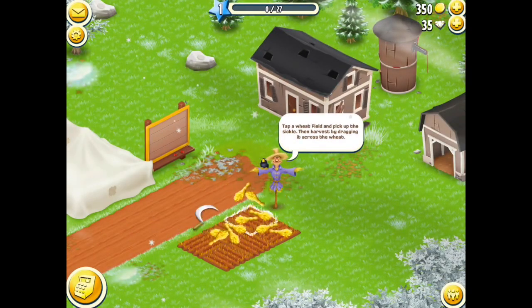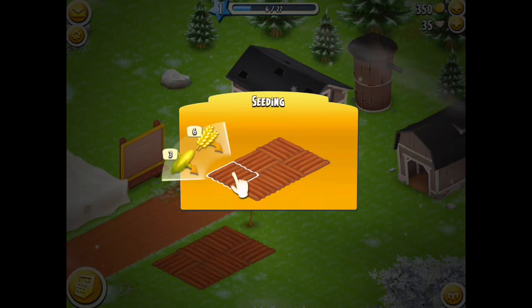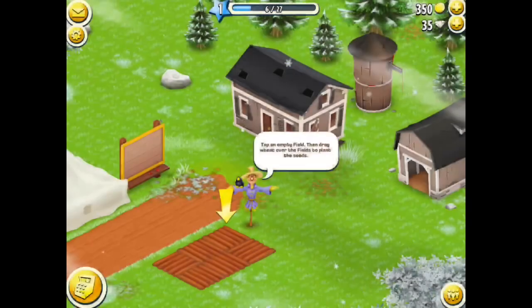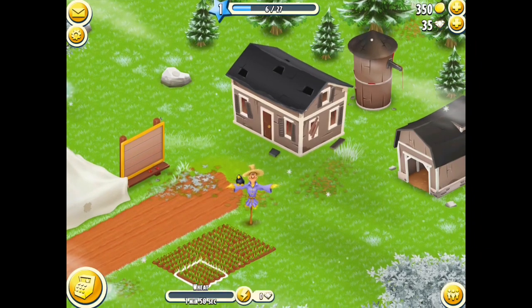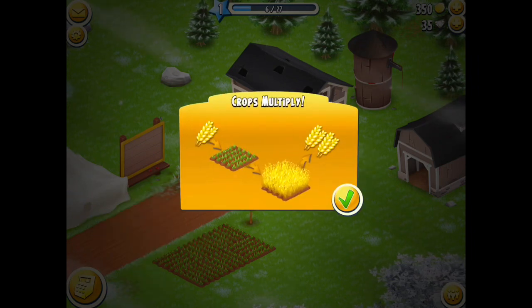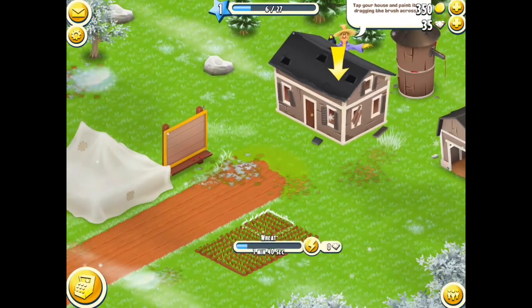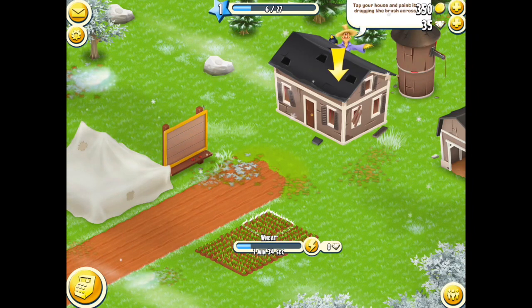If you just tap on the field and harvest the crops — easy peasy. Now he's going to show us how to plant the crops. If you tap on the field, drag the wheat down over the top of the fields, there we go. Normally the wheat will take two minutes to grow, but during the tutorial they want you to speed it up, except it costs zero diamonds to do that.